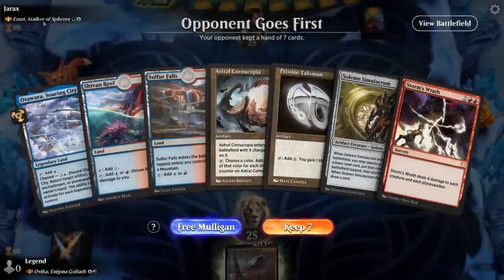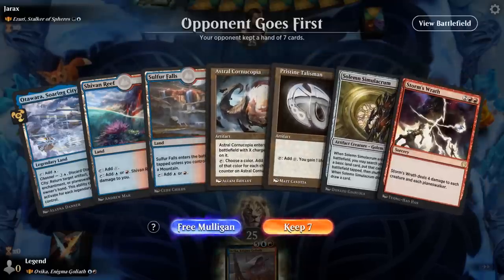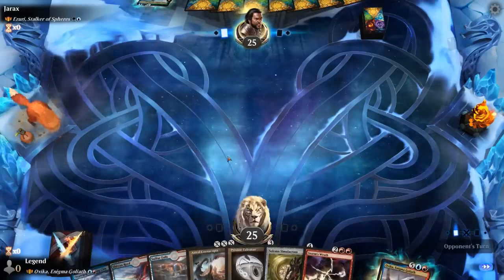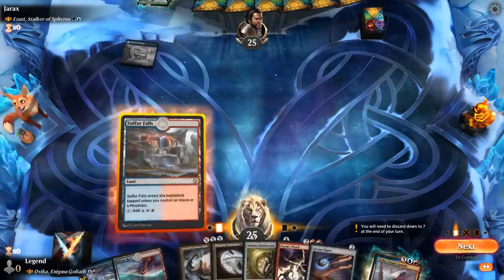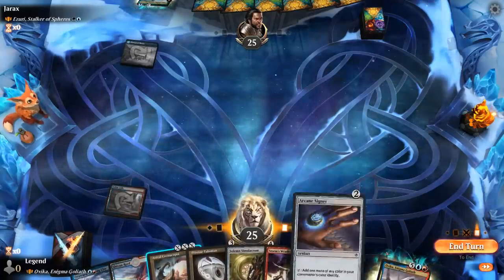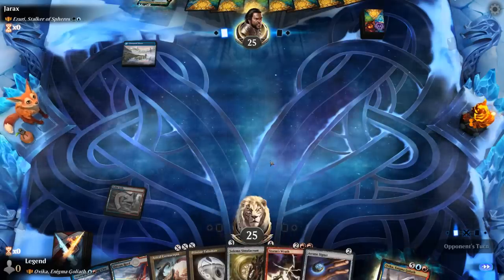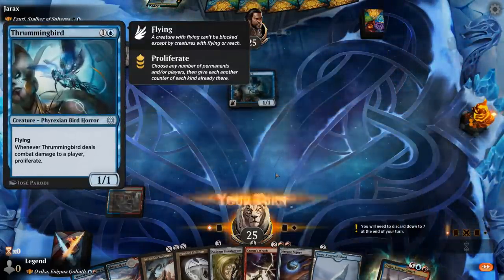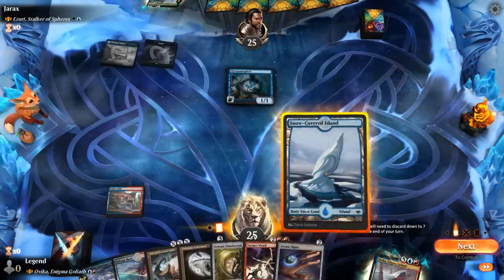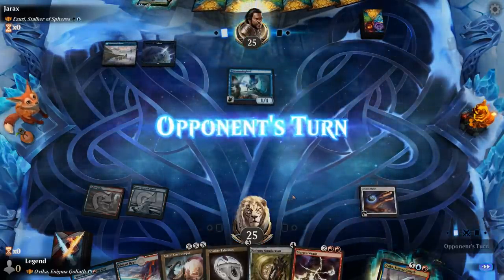We're on the draw, up against Zuri — a blue-green proliferate deck. Our hand is okay: Storm's Wrath could come in handy, and we have a couple of ramp cards. We start with Talisman and there's a chance we can play Cornucopia for X equals 2. Signet is a nice pickup for next turn. We ramp straight into Solemn. On turn 2 they play Thrummingbird, which is a pretty scary card to face. So we're going to be interested in casting Storm's Wrath pretty soon.